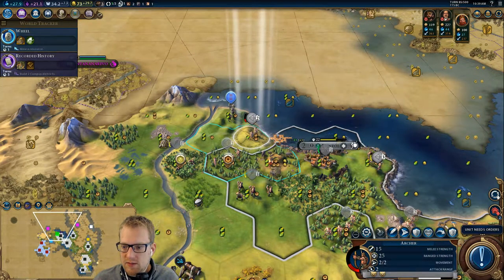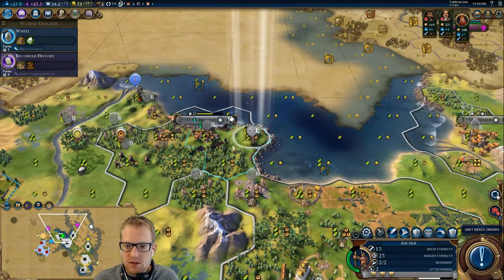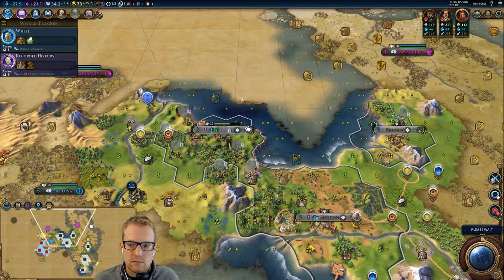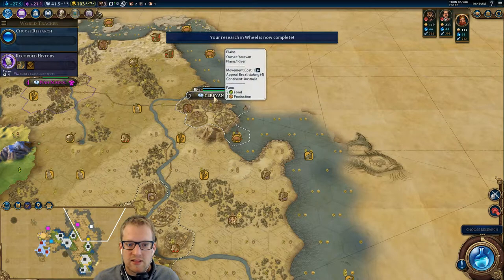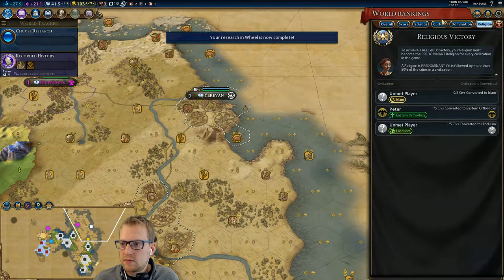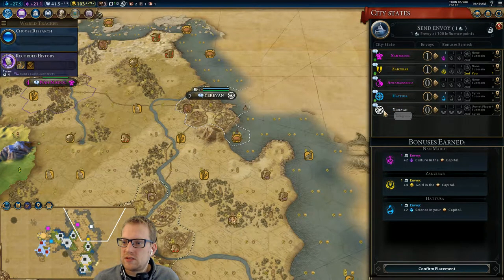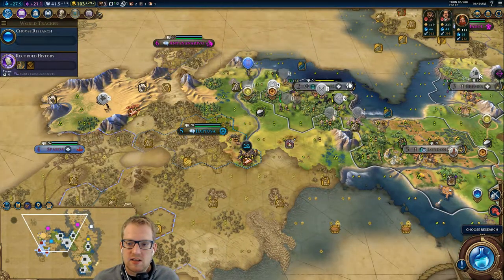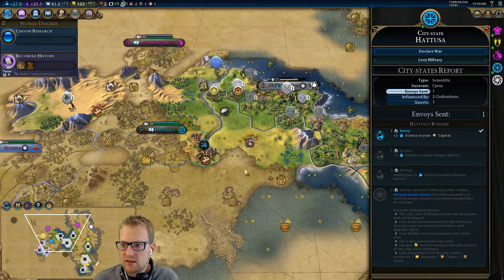Everybody has incendiaries. I should move you back into our territory to heal — they'll go much faster. Yerevan has declared war on Peter — that's not good. Although, okay — they're just suzerain; somebody is suzerain that we don't know. The other thing we can do is leave this city-state, be happy with the empire we've amassed over here, and send envoys to them for science and things. It's not a bad strat either.